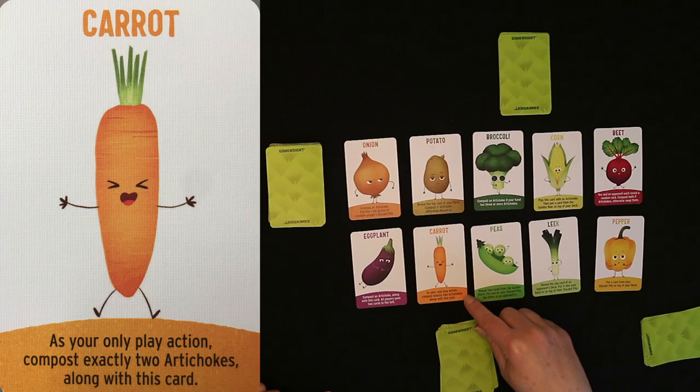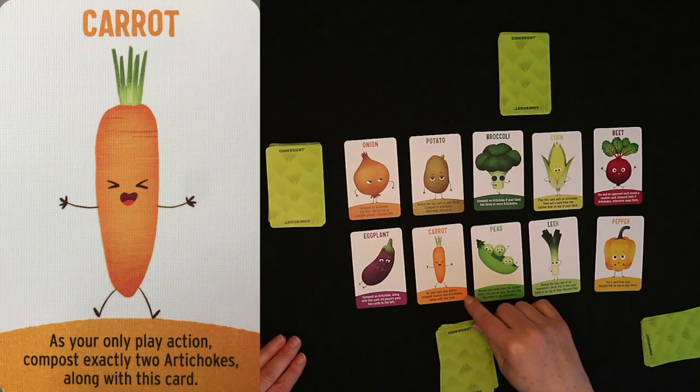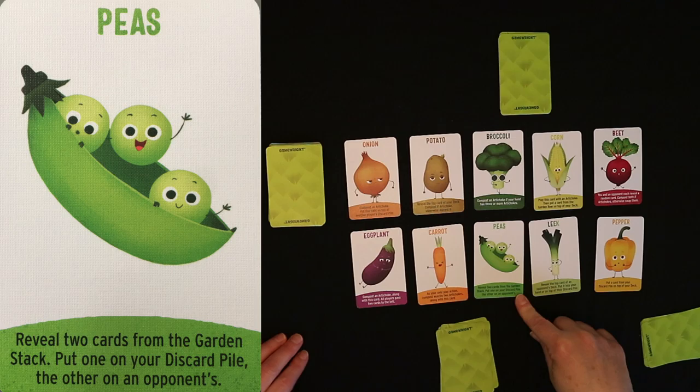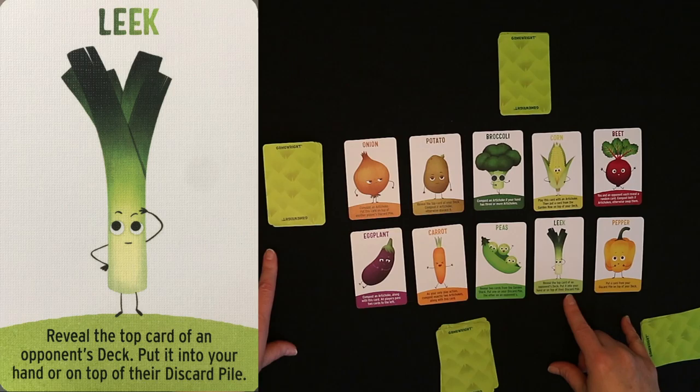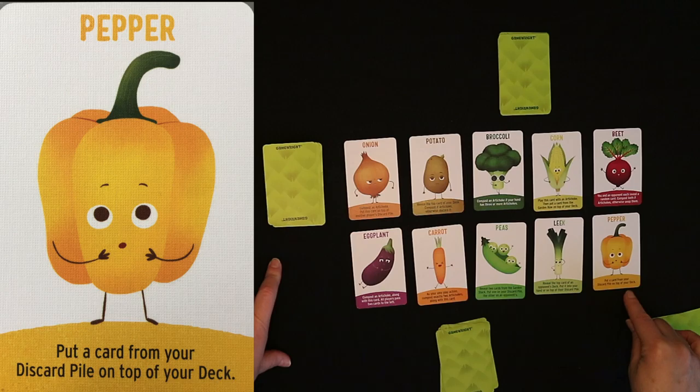The carrot is one card that lets you only play 1 action; otherwise you can play as many cards as you want if you can meet all of the requirements. For the carrot, you can compost exactly 2 artichokes along with the carrot. The peas: you reveal 2 cards from the garden stack, put 1 on your discard pile and another on an opponent's discard pile. The leek: you reveal the top card of an opponent's deck and can either take it or put it on top of their discard pile. And the pepper: you put a card from your discard pile on top of your deck.